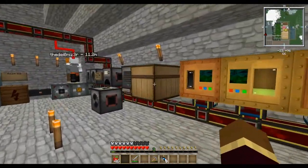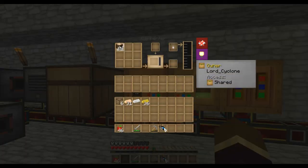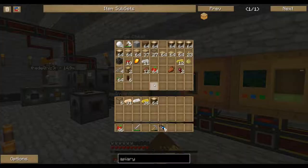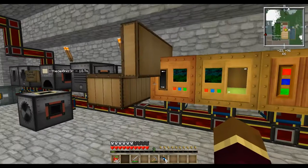We might as well put the stuff in the Carpenter. We're going to need to make a bunch of these Apiaries, but I'm not sure how many we can make with all the seed oil. Our goal is to make 15 of them.